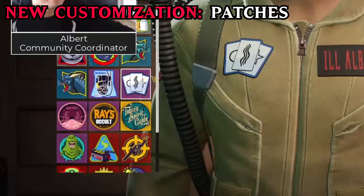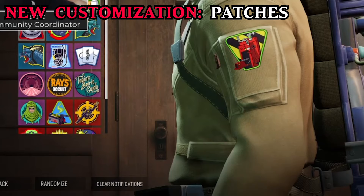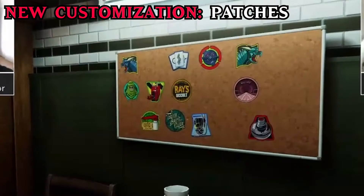Next, they added patches. These are new customization options for the Buster, unlocked through levels and side hustles. You can equip them on your chest or your left arm, and you can view your collection on the corkboard next to the player customization.